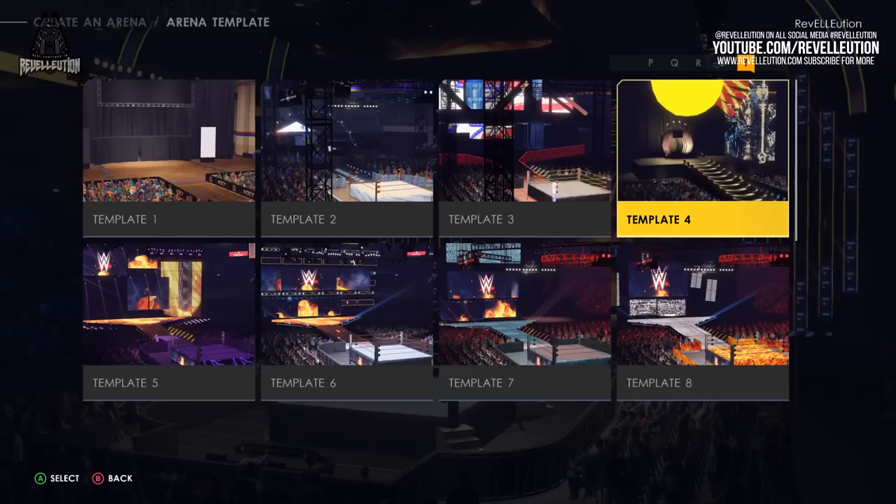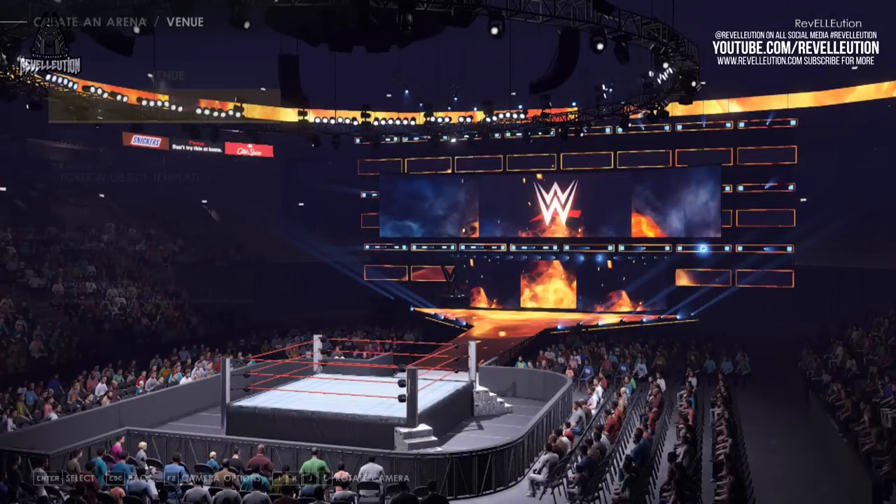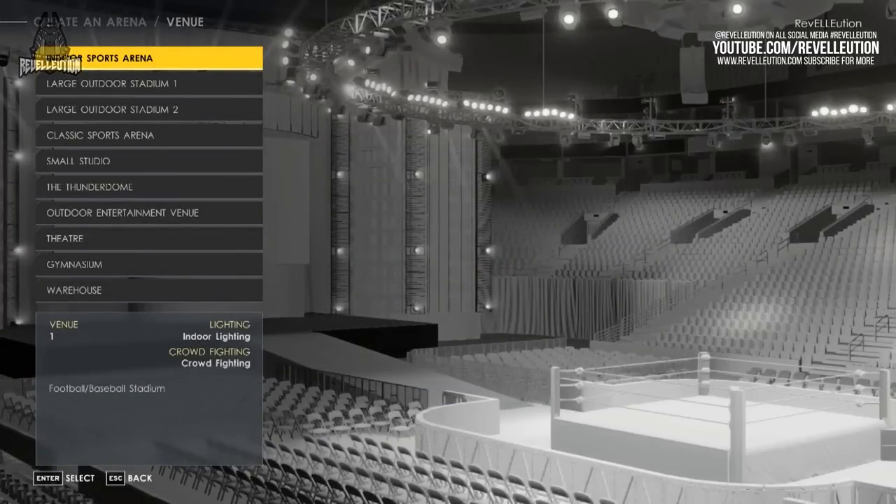Once you've decided on a template, you can then move on to the Venue tab, which allows you to select your venue, your crowd type, your crowd fighting pit, your time of day, which depends on your venue size, and the menu image. Within the Venue option, you have a total of 10 arenas and venue sizes to choose from.